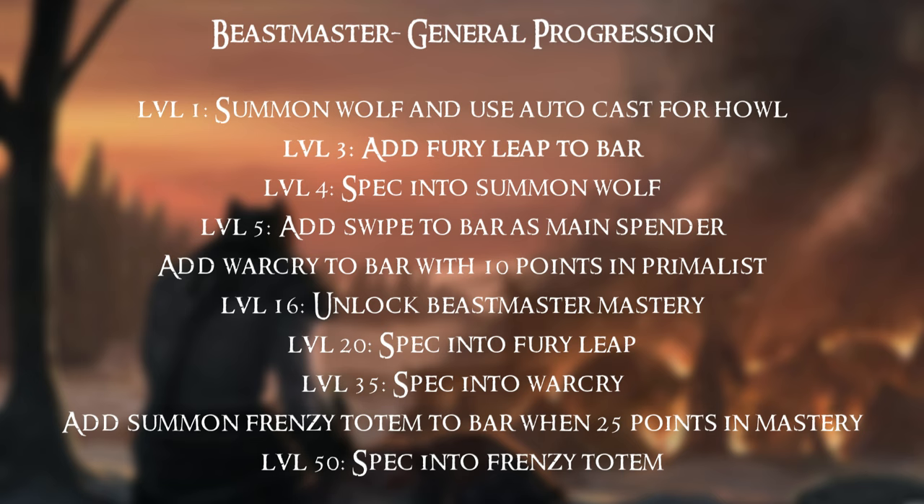At level 3 you'll add Fury Leap to your bar — that's a nice movement ability. At level 4 you'll spec into Summon Wolf, and later in the video I'll talk about exactly how you spec into that tree as well as the others. At level 5 you'll add Swipe to your bar. This will be your main spender, so you'll now be a hybrid build doing damage through your wolf and through Swipe. At level 9 we'll add War Cry to your bar.